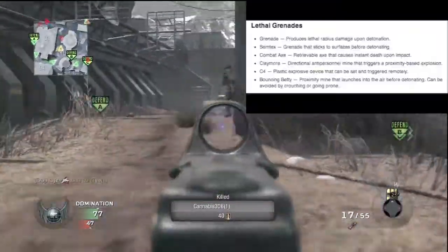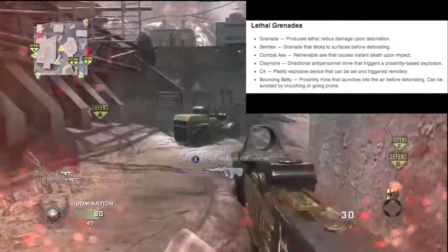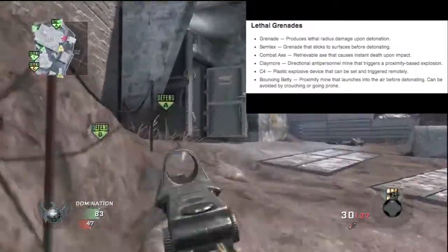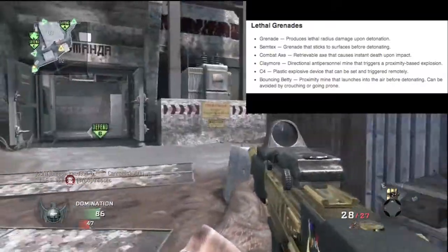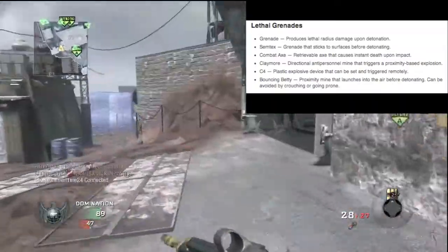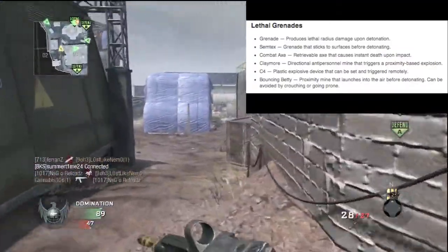Hitting back to some common ground, we have the lethal grenades. Regular frag grenade, Semtex is back, and the Combat Axe — or as everyone's going to call it, the Tomahawk. Claymore, C4, and the Bouncing Betty returns from its Modern Warfare 3 debut. Those are the standard lethal grenades, and I actually like all of those.